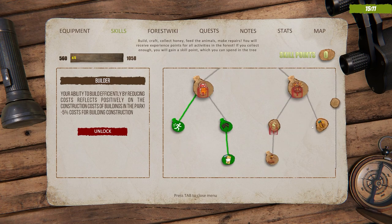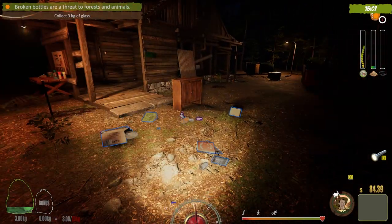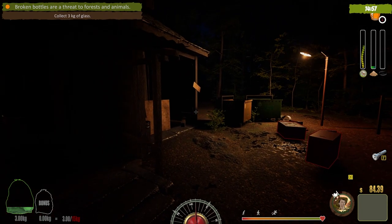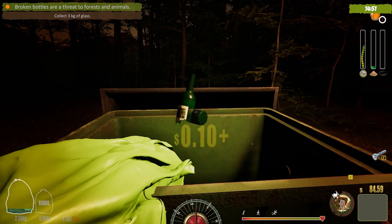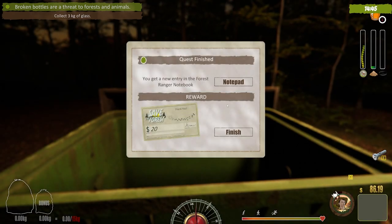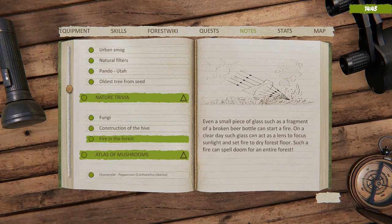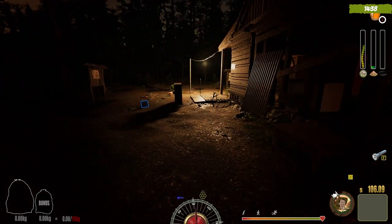We saw some more stuff in the skill tree. We've got 15 minutes left. Got some glass right here — let me dump the three kilograms. That meets the requirement. Another notepad plus 20 bucks. This one's about fire in the forest — glass can cause fire, like using a magnifying glass to burn ants.